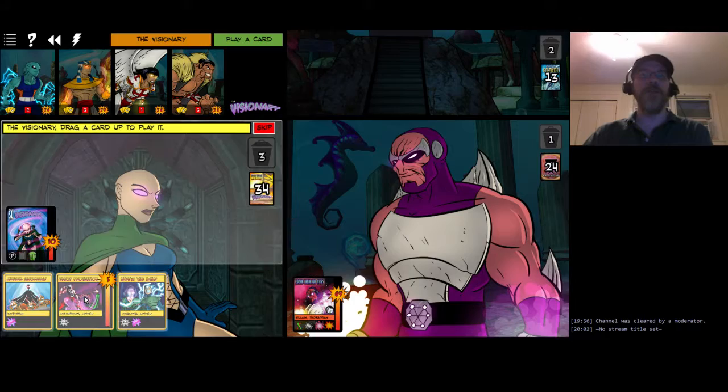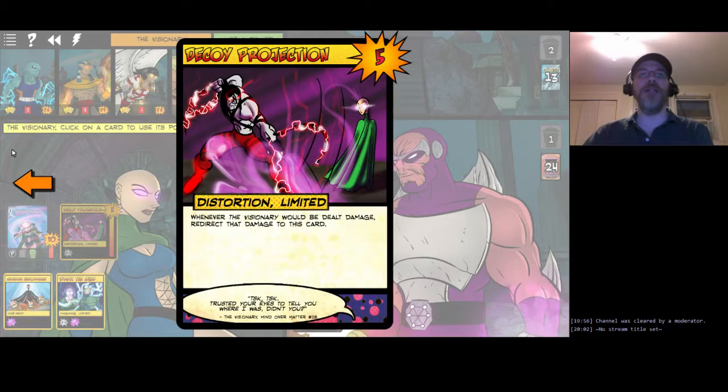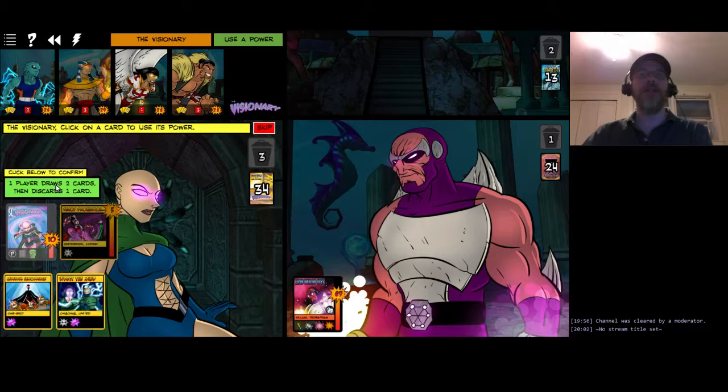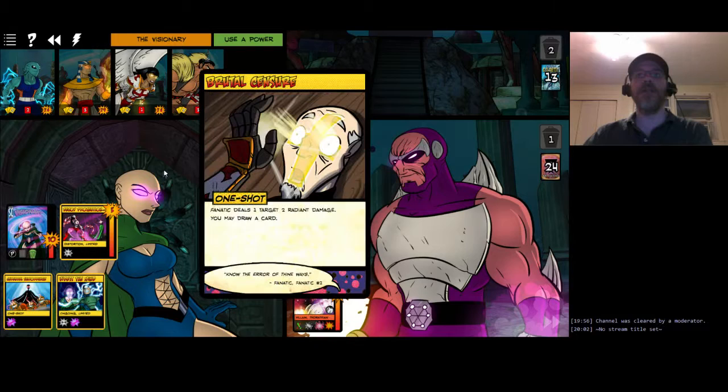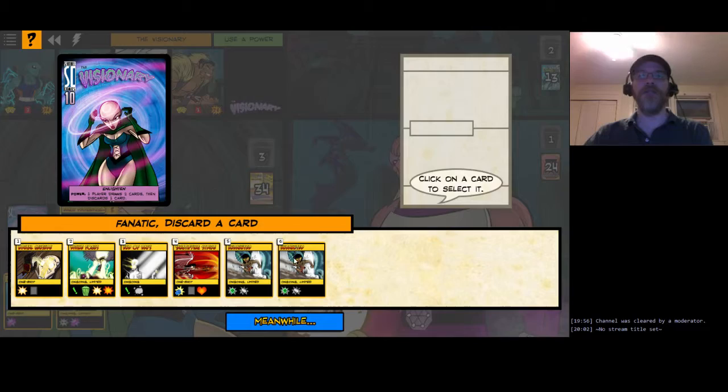Because Visionary is getting low on HP due to Brain Burn, I play Decoy Projection. While this is in play, any damage that comes to Visionary instead goes to the Projection - it only has five hit points, but that's five hit points of damage buffer Visionary doesn't have to worry about. Then Visionary uses Enlighten on Fanatic, who draws Undaunted and Brutal Censure and discards one Undaunted.